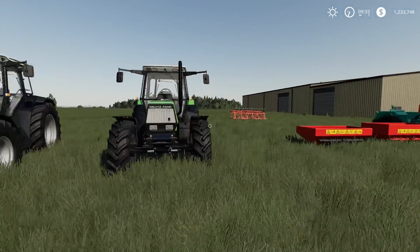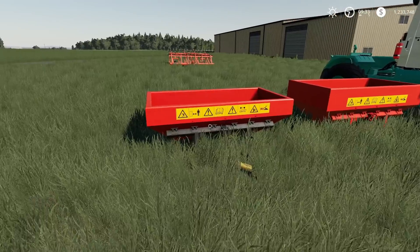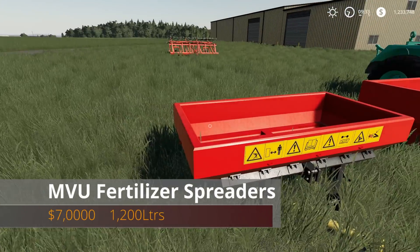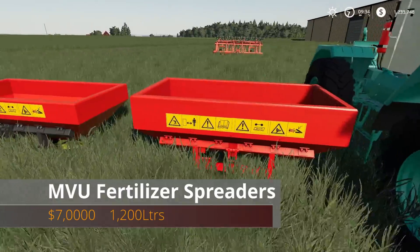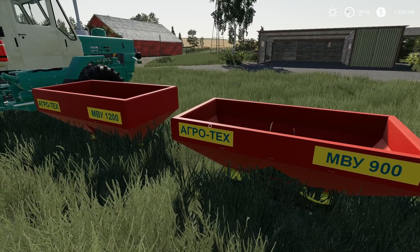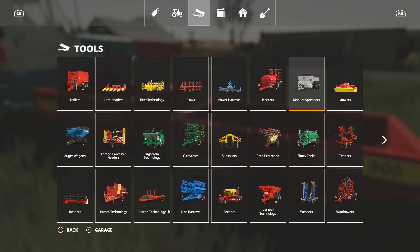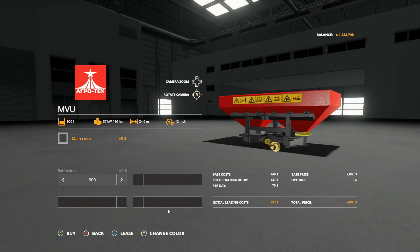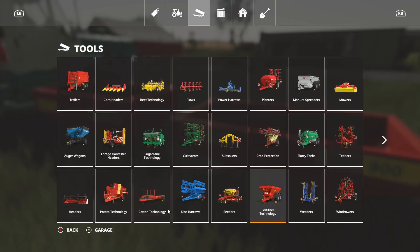Next we have the MVU Fertilizer Spreader — $7,000, holds 1,200 liters, really small but nice for small farmers. You can find it under Fertilizer Technology. It requires 50 horsepower, has a spread width of 24 meters, and only does fertilizer. Main color is either black or red, and extension options are 900 or 1,200 liters.